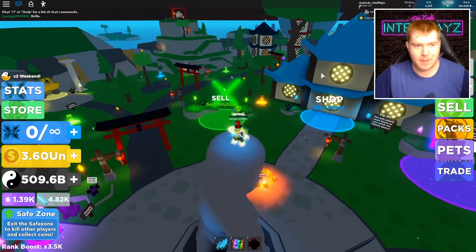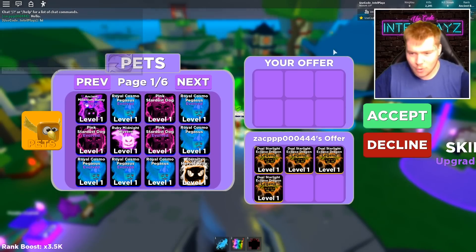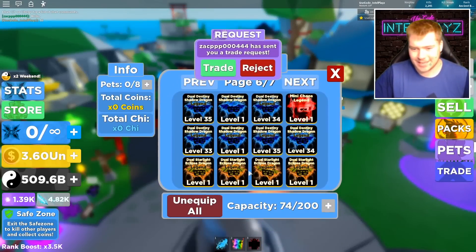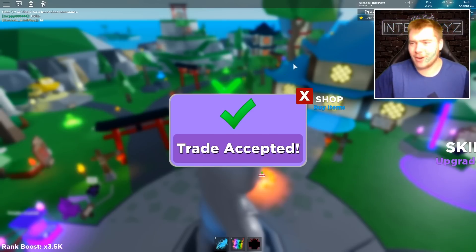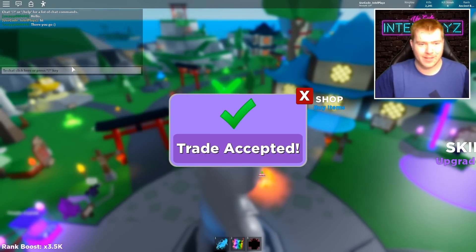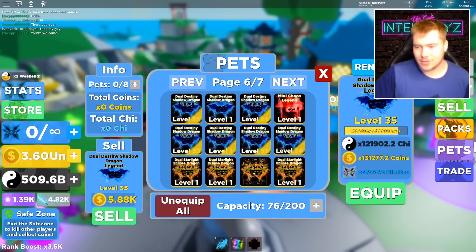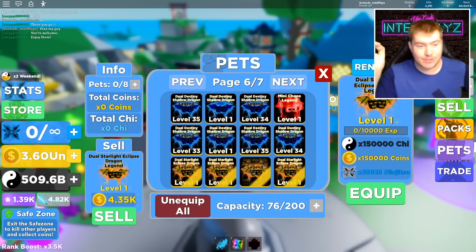Oh snap, here it is guys! I need — screenshot! One more time. I am so down. I gotta check these out. Are they actually gonna give me all eight? Yo, thank you so much! Shout out to Zach! Okay guys, let's see how good these things are. Previous best pet: 100k, then 121,000, and this one is 150,000 — and keep in mind, guys, these are at level one.